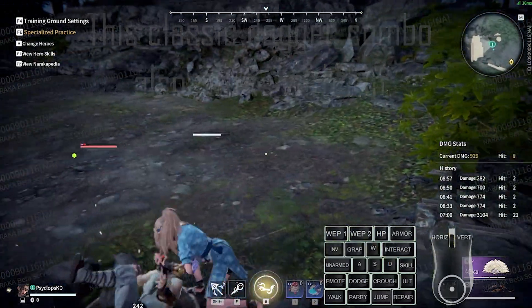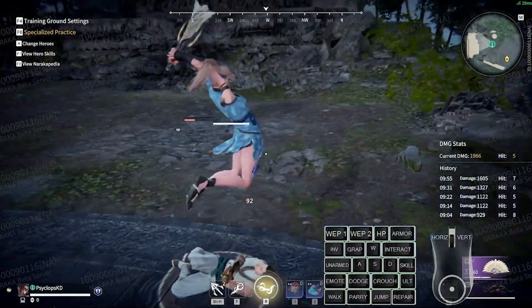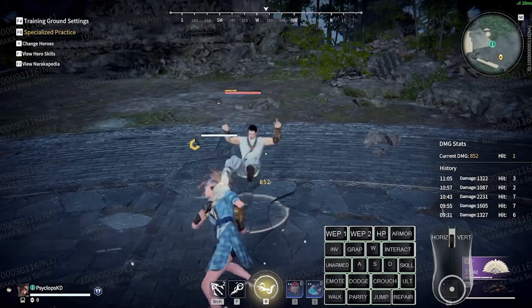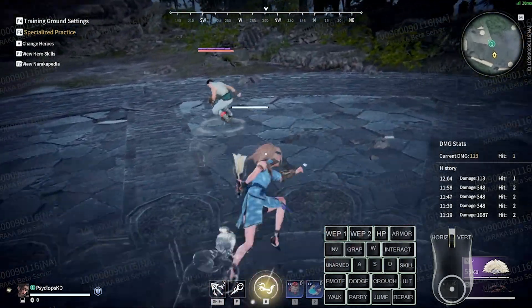The fan shares two souljades with the dagger. The first is the short-handled weapon sap, which changes the fan's parry in the same way it changes the dagger's — you can confirm extra damage off of the fan's sap parry. The other jade it shares is netherstep, so you can chain multiple quick dashes, formerly known as dagger dashes.